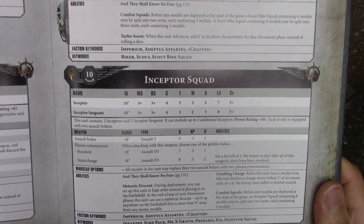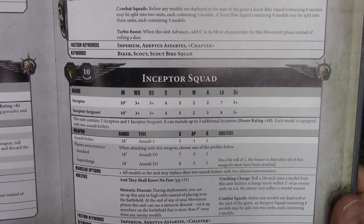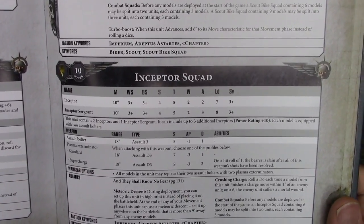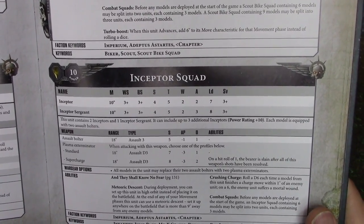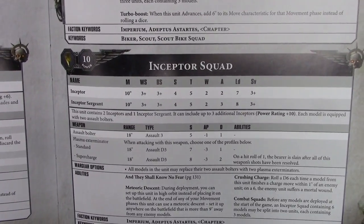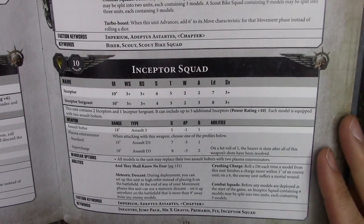They've added the new Inceptors with the plasma exterminator option. So you drop them in — 18-inch Assault D3, strength 7, minus 3, 1 damage standard, or strength 8, minus 3, 2 damage supercharged and then you die. So basically short-range plasma guns at Assault D3. That's okay I guess.